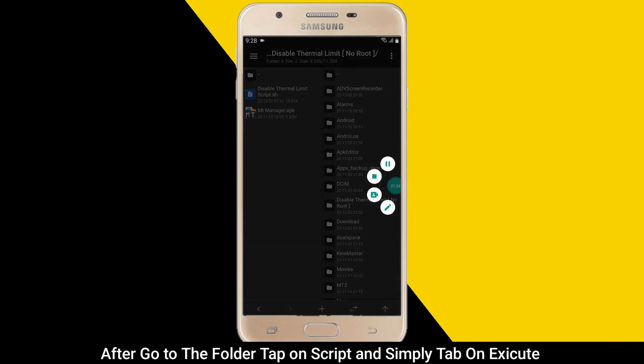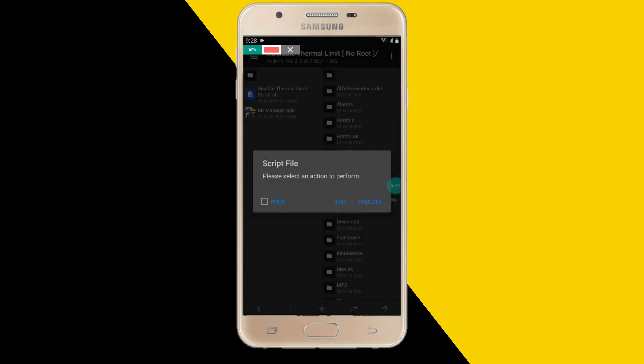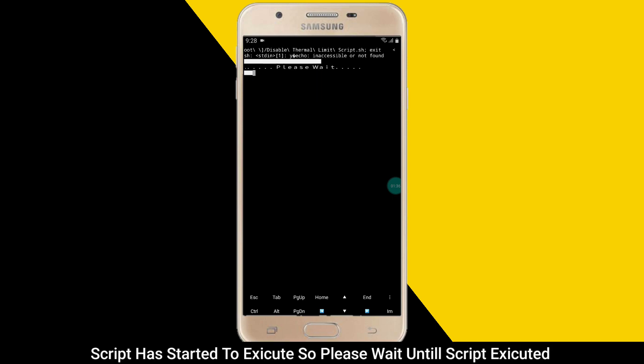After going to the folder, tap on the script and simply tap on Execute. The script has started to execute, so please wait until the script is executed.